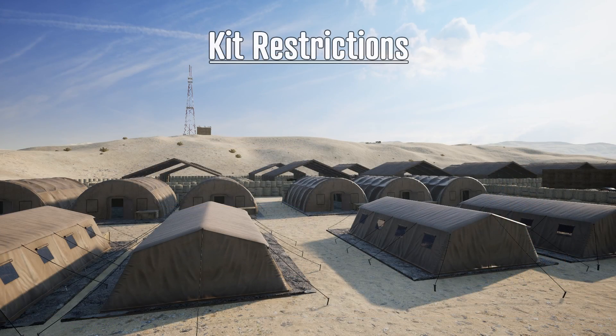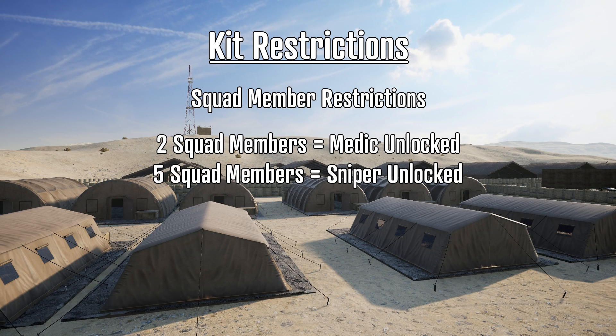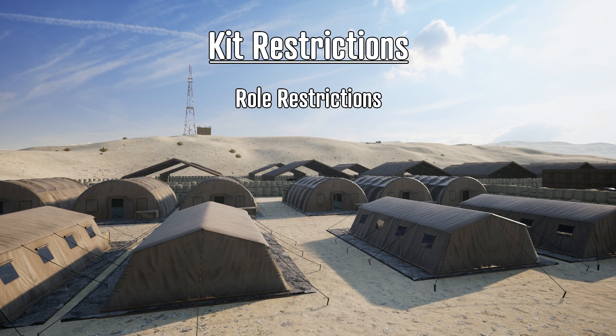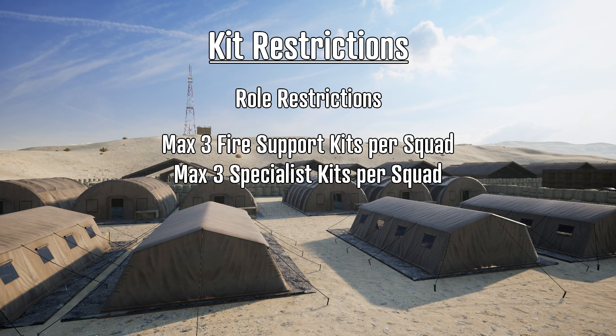You'll notice that kits are split up into different roles, including command and support, squad, fire support, and specialists. Kits are restricted in a number of ways — first by the actual number of squad members you have. This means some kits, like a medic, need at minimum two squad members to unlock, while others, like the Canadian Sniper, need even more, like five. Kits are also restricted depending on the roles themselves: one squad can only have three specialist kits as well as three fire support kits, meaning you can have an auto rifleman, grenadier, LAT, or marksman, but not all four.